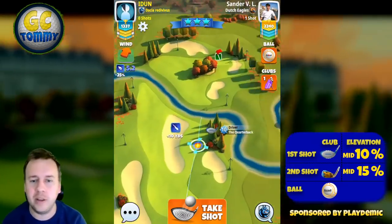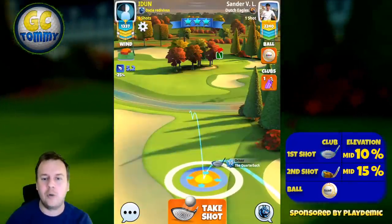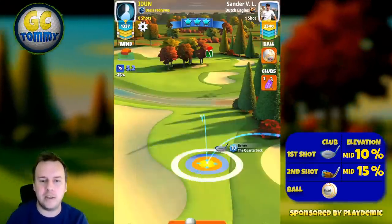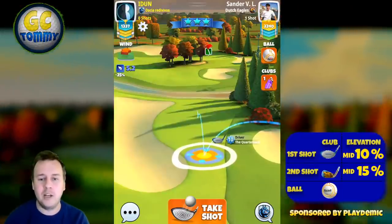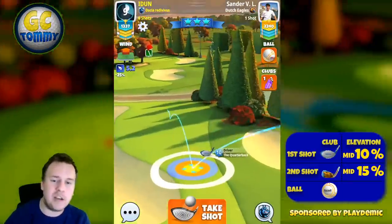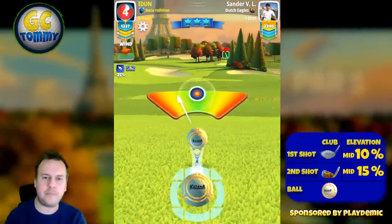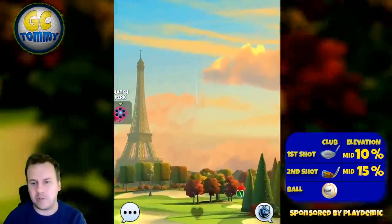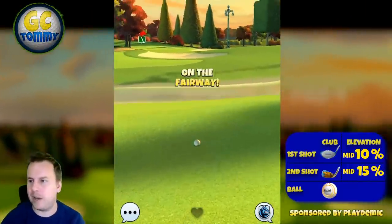On hole number seven you will see two options: one where we lay up and play safely with a good chance with a long iron, and one where we play aggressive and attack the pin with our wedge. Starting with the Quarterback for the layup option — the Quarterback or the Rock, both have really good accuracy and a good ball guideline. Five bars of backspin; correcting to three and a half bars of backspin and three bars of sidespin to the right, boxing in the blue ring between the bunker on the left and the rough on the right. Medium distance with a 10% over adjustment, hit perfect and you will find yourself in a nice spot.